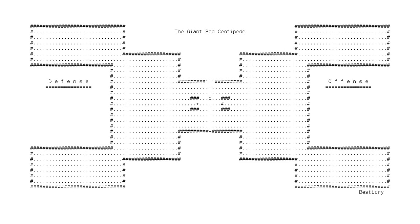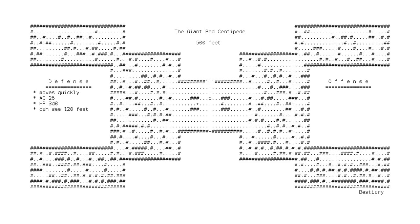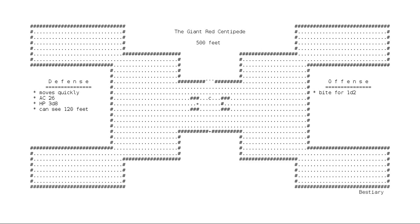The giant red centipede is usually found at depths of 500 feet and moves quickly. It has an armor rating of 26 and a life rating of 3 die 8. It tends to overlook intruders, which you may notice from 120 feet away. It can bite to attack with damage 1 die 2, and sting to poison with damage 1 die 2.